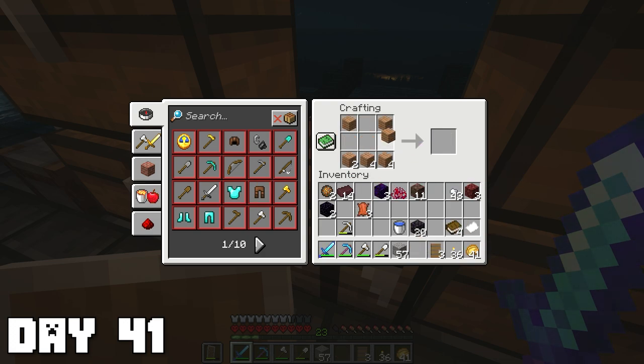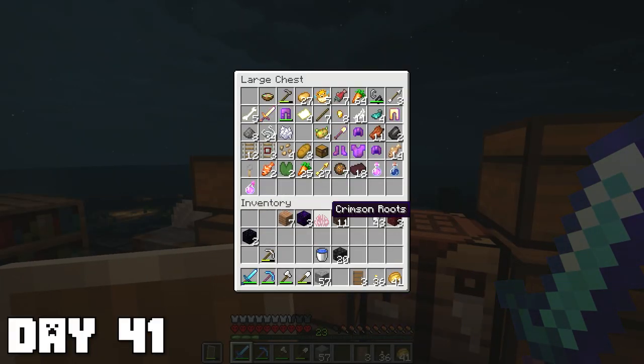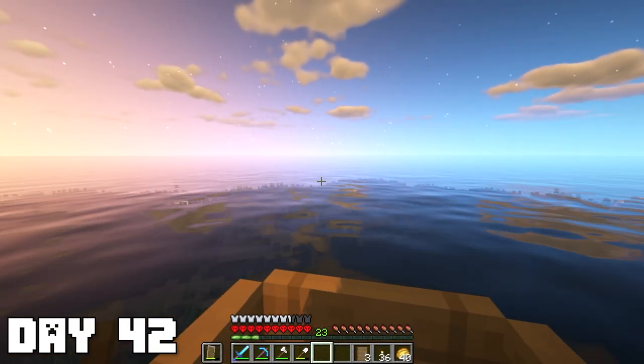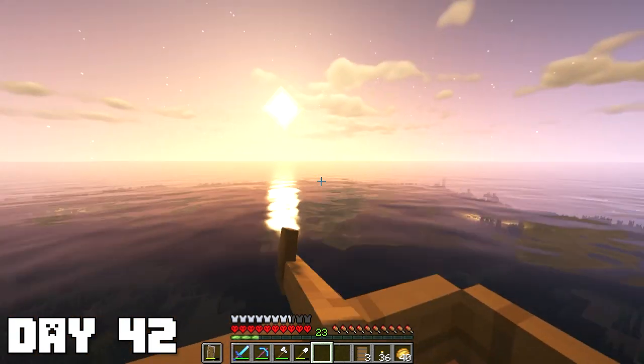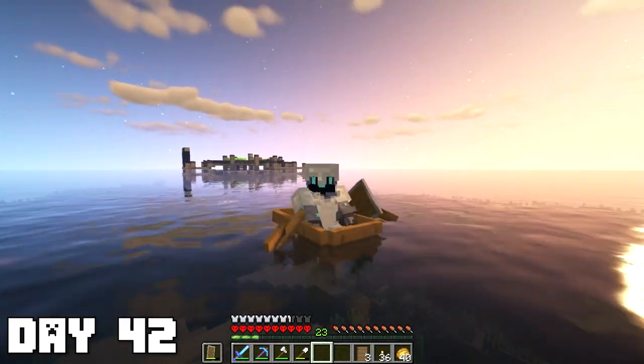It still didn't really matter that much since we were out of paper. I'm going to have to go back to shipwreck hunting because I don't really know how to get paper right now — I haven't found any sugar cane anywhere, so this might be an issue. I woke up on day 42 and it was a beautiful morning. I hopped inside of my boat and we're going to go shipwreck hunting once again. This time we're mostly looking for paper, but books would be great as well.